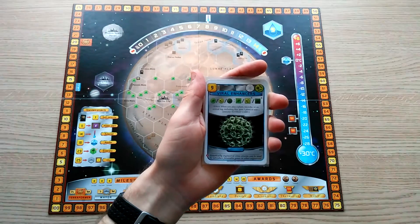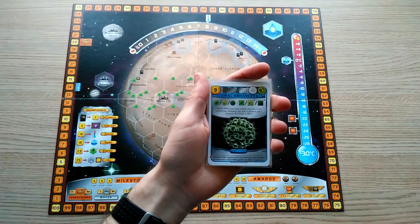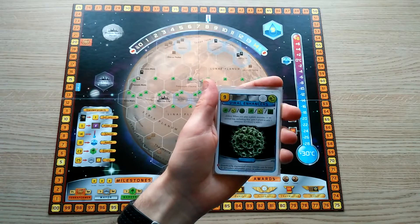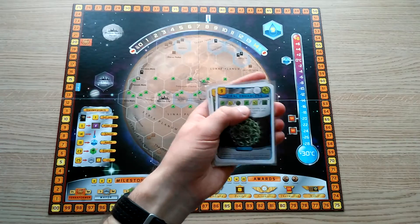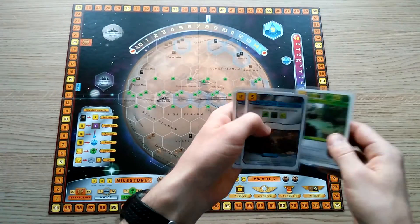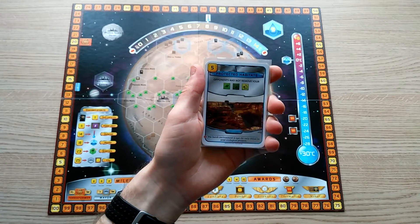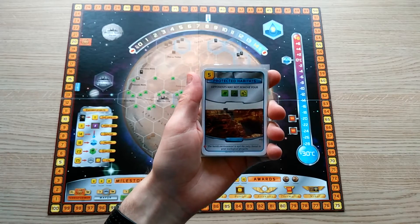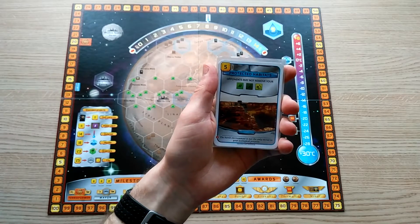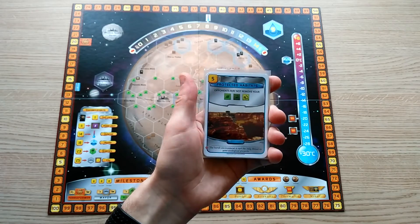Viral Enhancers will give you a head start on any plant, animal, or microbe card that gathers resources by adding an additional resource when that card is played. For those cards that don't gather resources, it will give you an extra plant. Protected Habitats is not essential, but it will prevent opponents from taking your microbes, plants, and animals. If this comes up, I would definitely get it, and also to prevent anybody else from protecting their own resources from you.